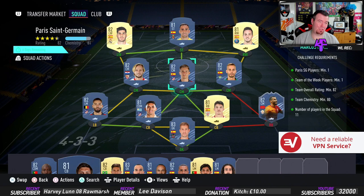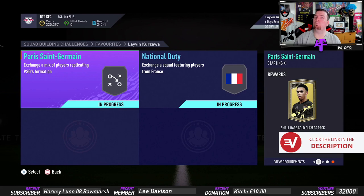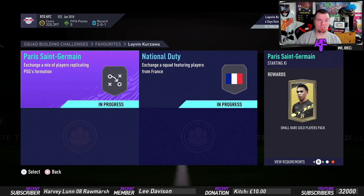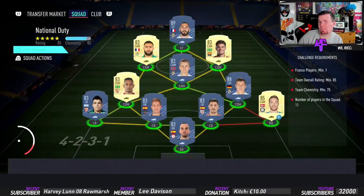If you've got a centre back it will save you a lot of time and money. It's only cost 27.2k, which isn't too bad - don't spend more than 30k on this SBC. You can probably get it done between 20 and 25k with bids and snipes. Here's the surprising part - you get a Small Rare Gold Players Pack, so this SBC is practically free. It's costing you around 25k and you get the 25k pack. Then you get a Premium Gold Players Pack for the 85-rated one.